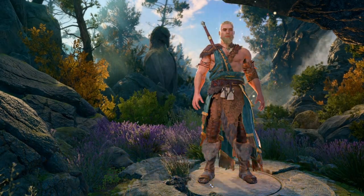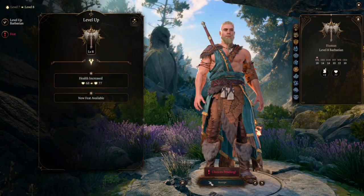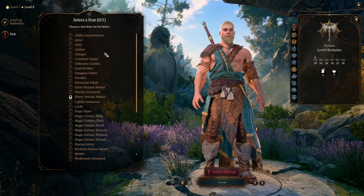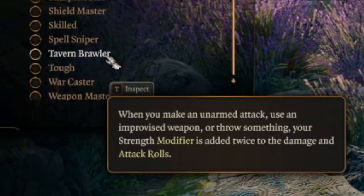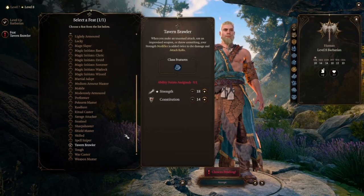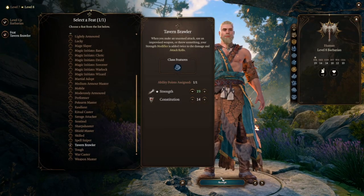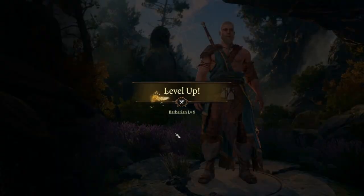At Barbarian level 8, we get another ASI or feat. I start looking through feats to see what might work, and for this build — just for the fact that Wulfgar is known for tavern brawling — we're going to pick up Tavern Brawler. With this, when we make an unarmed attack, use an improvised weapon, or throw something, the Strength modifier is added twice to the damage and attack rolls, making us more deadly and more accurate.